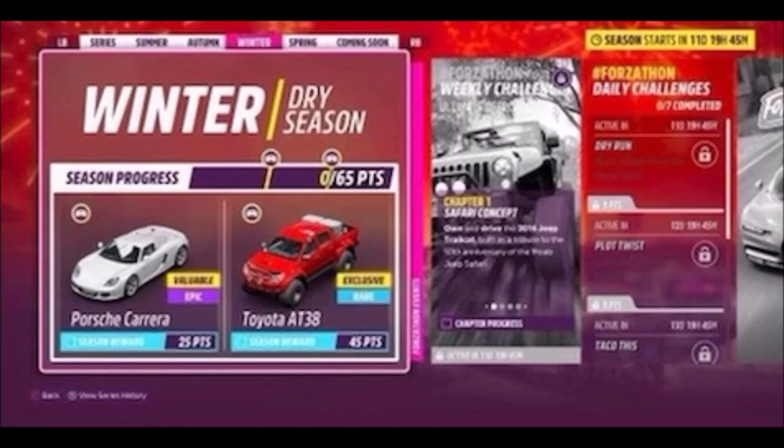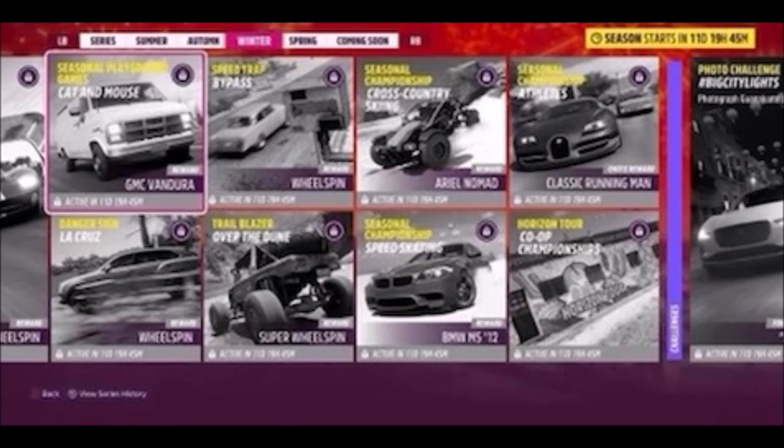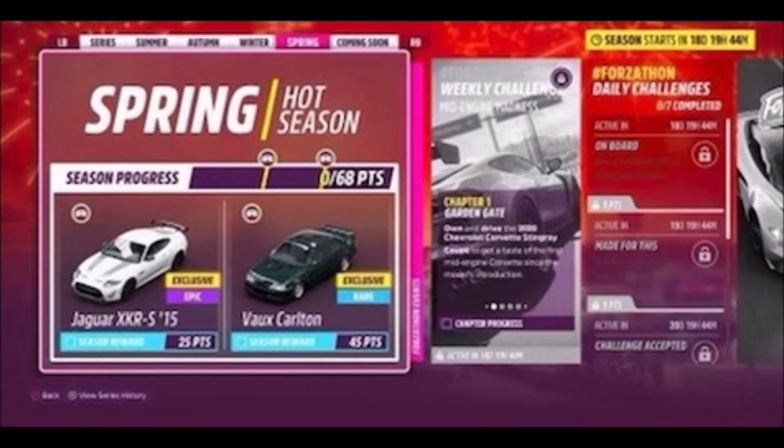Moving on to the winter series, you can win the Porsche Carrera and the Toyota AT38, which, similar to the AT37, was in Horizon 4 and has been added back into Horizon 5. For some of the challenges you can win the GMC Vandura, the 2012 BMW M5, and the Aerial Nomad. None of them are newly added, and again some more wheel spins and an emote as well.